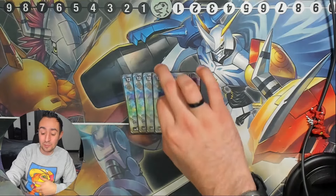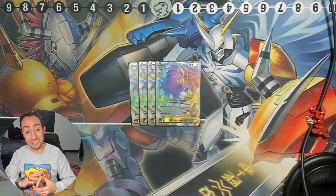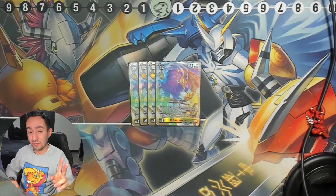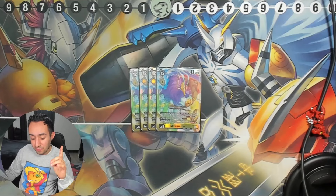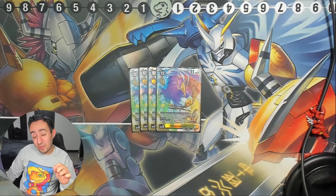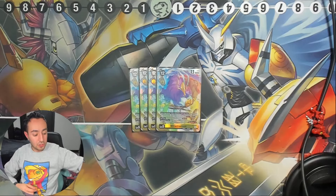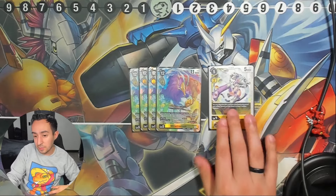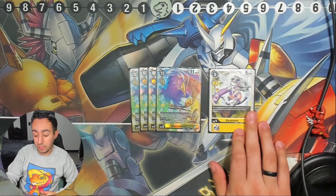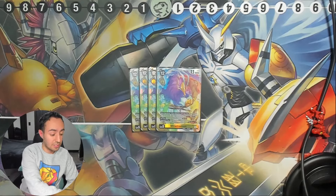Now the bread and butter of this deck — Mitamomon. This card is nuts. It has a one-digivolving and one-attacking effect: once per turn, by trashing the top card of your security stack, you may play one yellow level 4 or lower card from your hand without paying its cost. The Digimon played by that effect gets Rush for the turn. So if you play, for example, a Kazemon — a level 4 — and you digivolve, you can still swing because it has Rush for the turn.